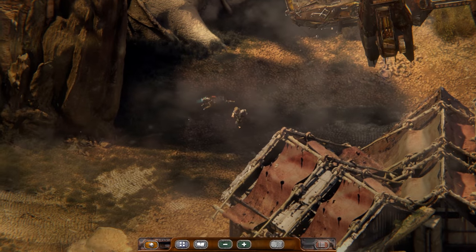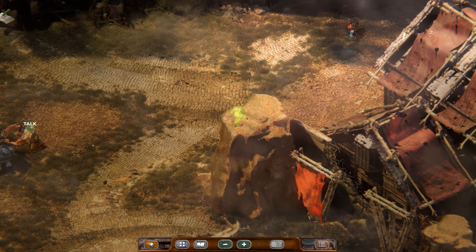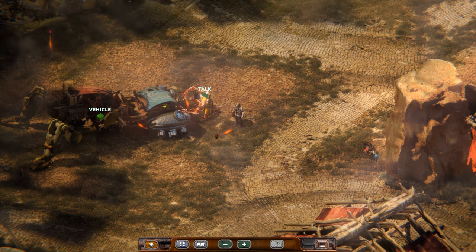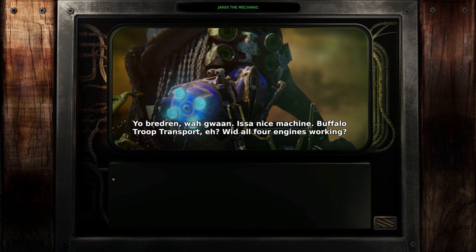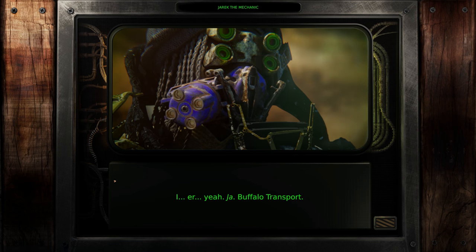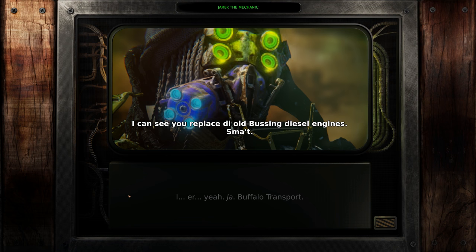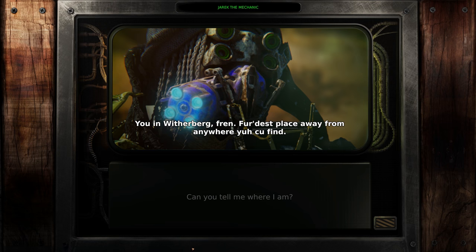Poor chickens. Somebody to talk to, finally. Yo brethren, what's going on? It's a nice machine. Buffalo troop transport, eh? With all four engines working. Buffalo troop transport. I can see you replaced the old busting diesel engines. Smart. Can you tell me where I am? You're in Witherburg, friend. Furthest place away from anywhere you could find. So how'd you find your way to this little slice of heaven?